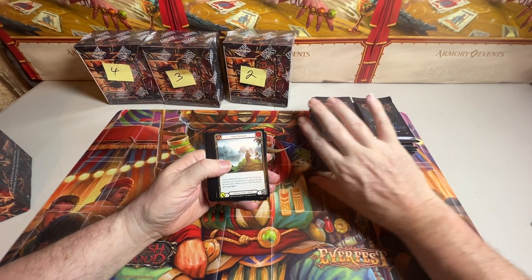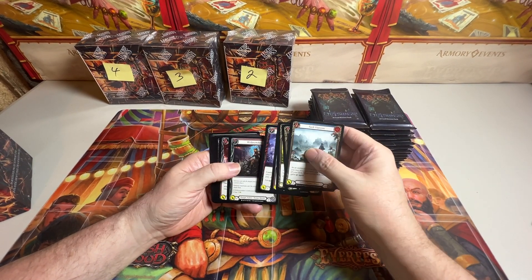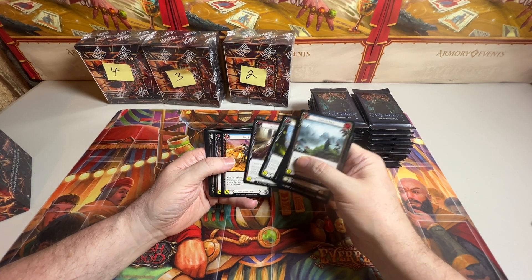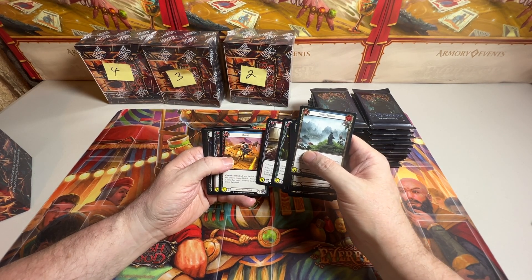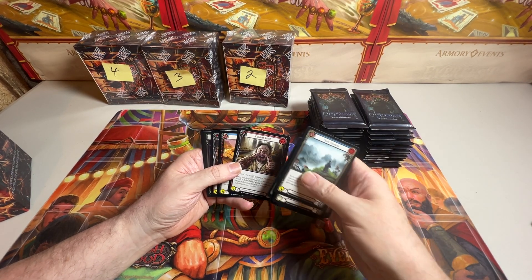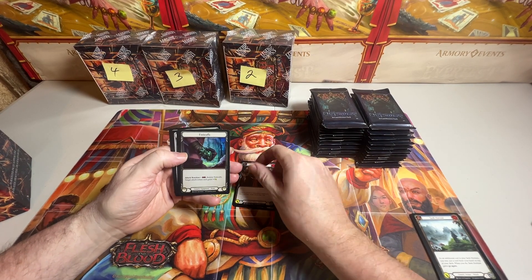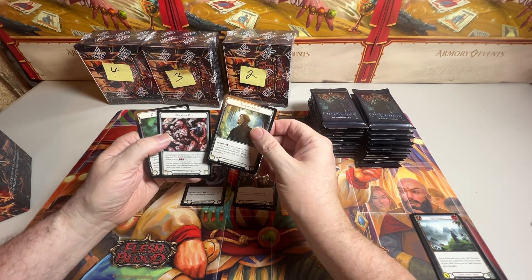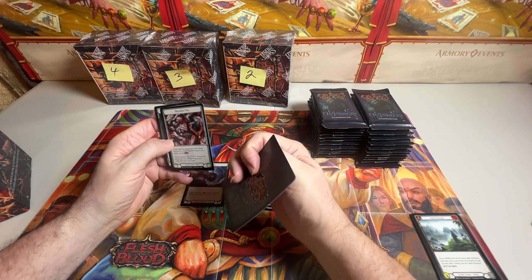Now I've got to open this up and figure out where everything is, because I've been doing different boxes. So it looks like we're getting in here going straight into a Rare, then another Rare, and then a Foil - we've got a Rainbow Foil equipment right off the bat. And it looks like we have Tokens in the back and a generic equipment.